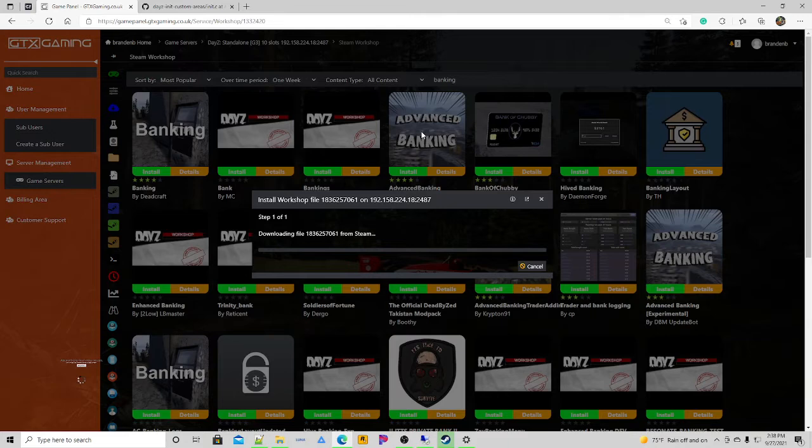Personally I enjoy using the Advanced Banking — it gives you the option to give your players a paycheck every hour, however long you want to set it up for, which gives players incentive to play on your server since they're making money without doing anything. They also have an event where an ATM can be robbed, and you can set it up to require a debit card to access the ATM. This regular banking mod we're installing is just your basic ATM — store money so you don't have to carry around all that cash.